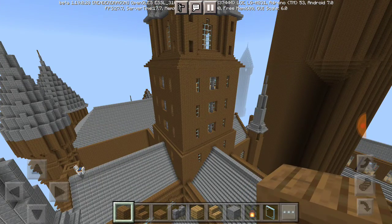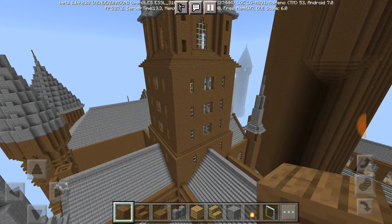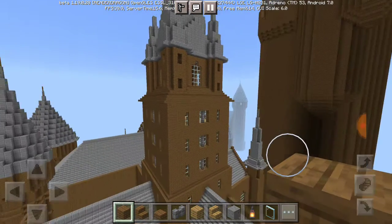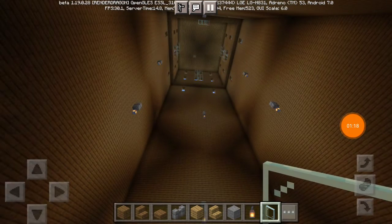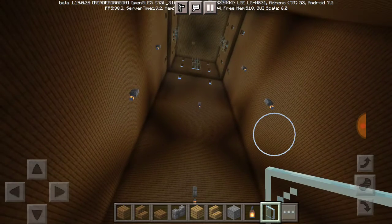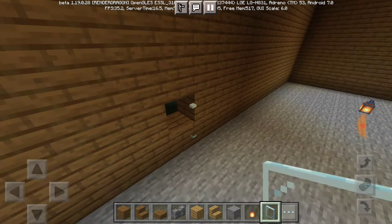So guys, before we get into it, I just want to explain something real quick. By the title, we were supposed to be working on the storming tower today, but unfortunately there's been a change of plan, because there's one area I did not work on yet — and that is obviously this area, the central tower. So I thought today would be best to work on this instead. There are a lot of lights in here because it was so dark I couldn't see a single thing, so I had to put lights everywhere.